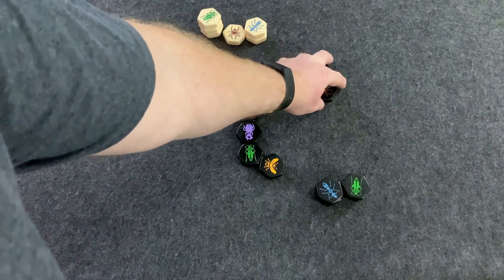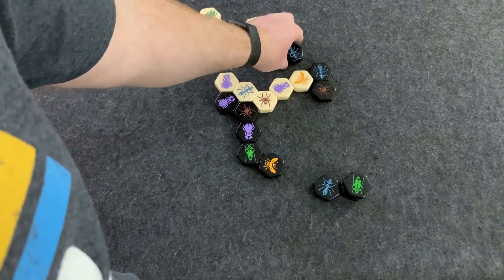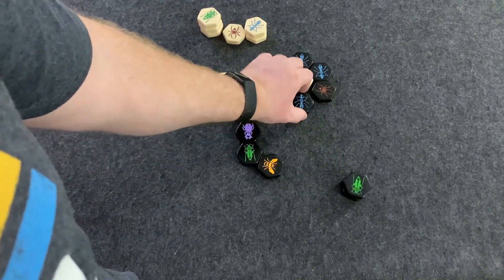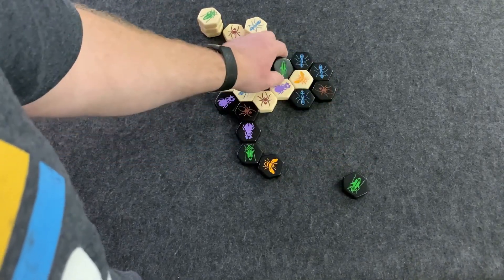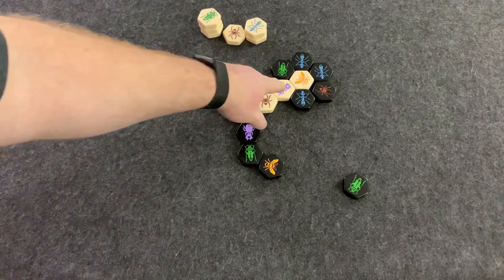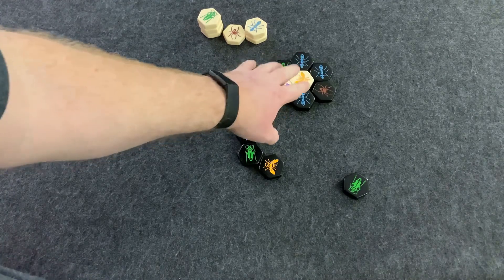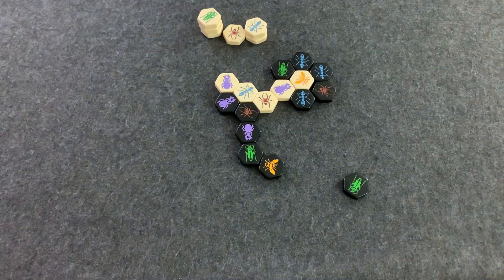How you win the game is by surrounding your opponent's queen. Once that happens, the game is over. It doesn't matter what color is surrounding the queen — all that matters is that the queen is completely surrounded and wouldn't have any ability to move at all.